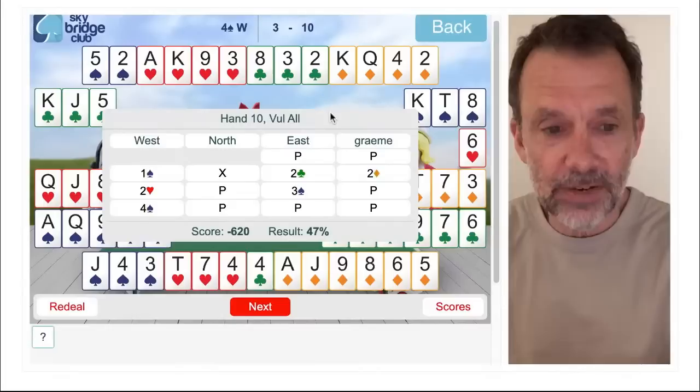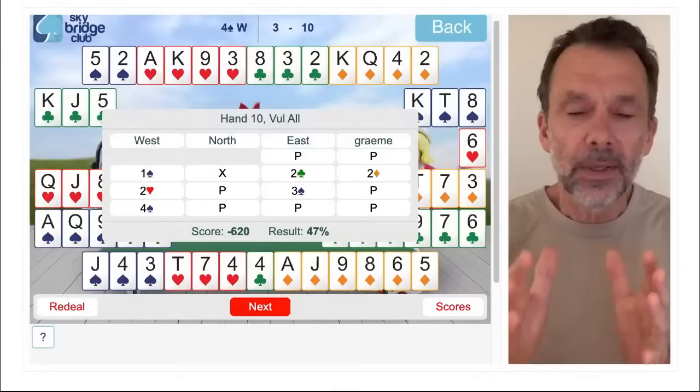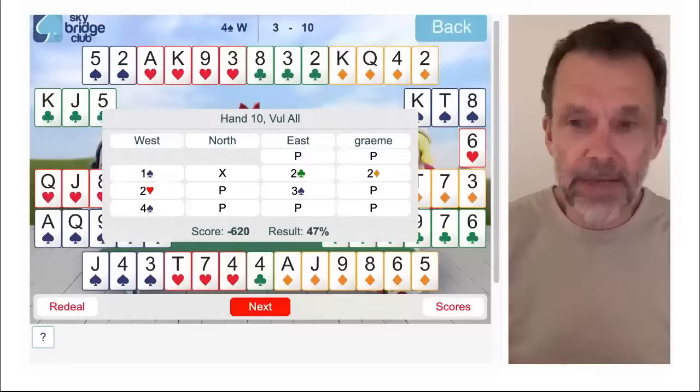Thanks very much for watching, everybody. Hope that all made some sense. The thing I was trying to show you today with these random hands is that there are different types of auctions: the constructive auction when just our side is bidding, the competitive auction when both sides are bidding, and the balancing auction where just one side is bidding and then the other side backs in at the last minute. I will do some work on the computer for that — that's my homework. See you guys very soon, thanks for watching, see you next time.